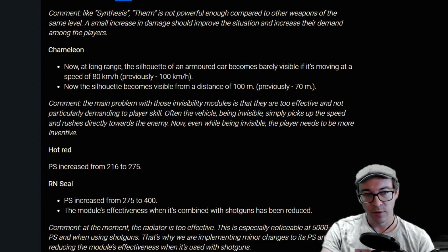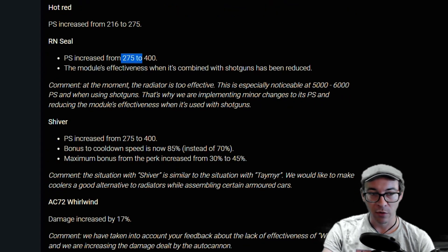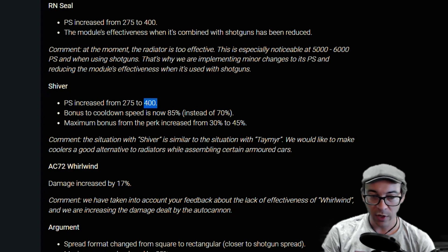Hot Red is getting a power score increase. The Ire RN Seal — one of the best modules in the game if you're using anything with cooling — gets a massive power score increase from 275 to 400. They're trying to nerf it when used with shotguns, saying the radiator is too good with shotguns. The Shiver also gets a solid power score increase from 275 to 400 — looks like they're trying to stop seal clubbing to a degree.